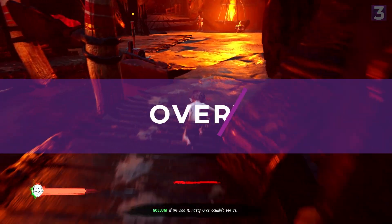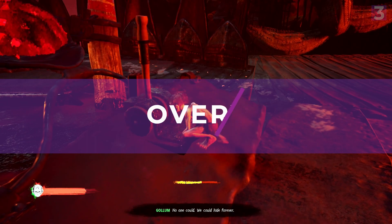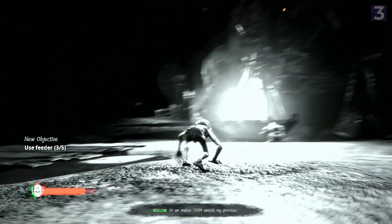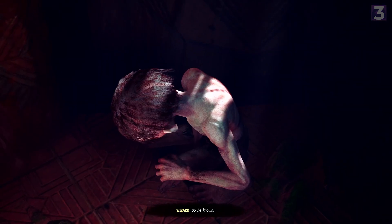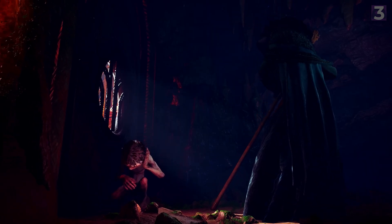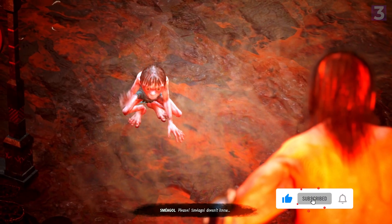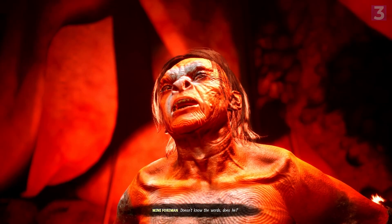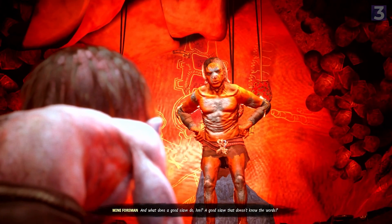Lord of the Rings Gollum is a platforming game with a focus on stealth and some light adventure game elements. It follows the story of Gollum between The Hobbit and The Lord of the Rings, where he's captured by Mordor and forced to live as a slave while they attempt to extract information about the Ring of Power. The first half of the game is told in a flashback to Gandalf while Gollum is trapped in an elven prison, and the second half is Gollum escaping that prison to where he ends up at the start of Lord of the Rings. While Gollum is often perceived as a pawn in a larger game, it's clear he has his own motives to escape and find the Ring himself, which is the main driving point of the plot.